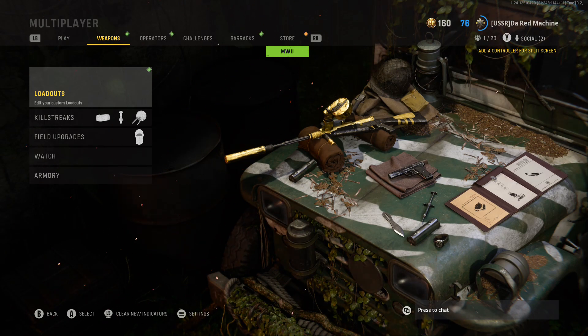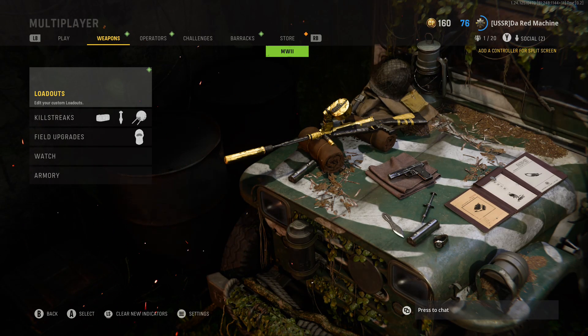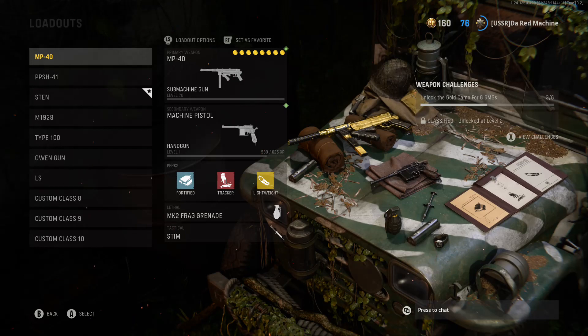Weapon class is SMG - submachine gun. Fire mode is fully automatic, you also have it in semi-automatic. Holds 32 rounds normally, unlike at level 10. That's about it - it doesn't really say much for the class setup. So there's my class setup.